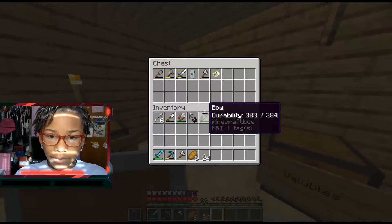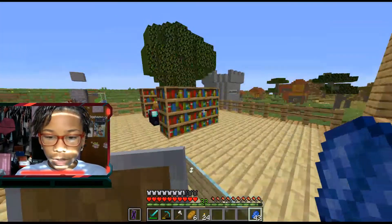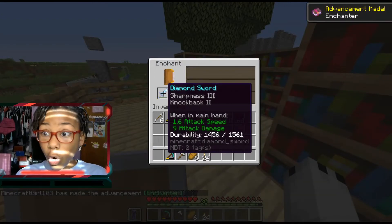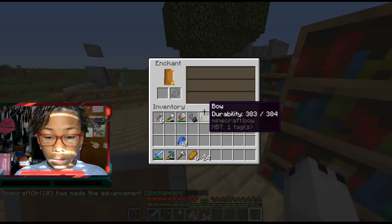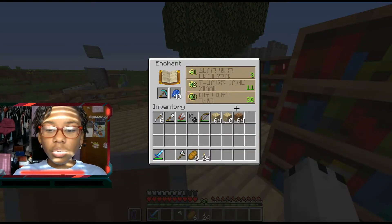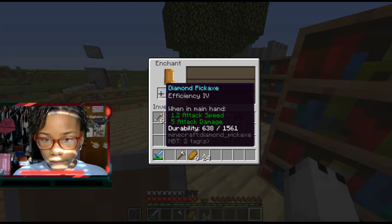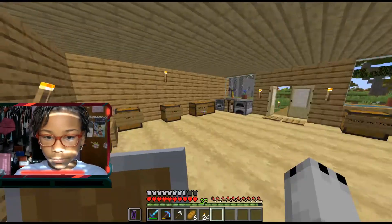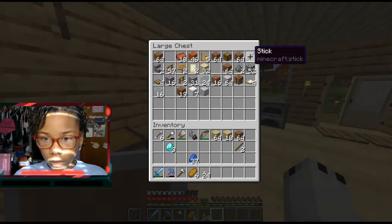I might not have enough for my pickaxe but at least I have enough for my sword. We have 43 levels so that will be enough. Boom — Sharpness 3 and Knockback 2! I still have 30 levels left. I'm going to get this as well — Efficiency 5! I'm also going to make a diamond axe so I can enchant that as well. Oh, I only have two diamonds left — this is painful.